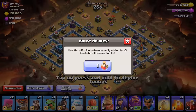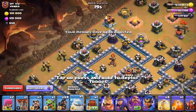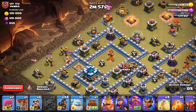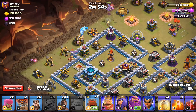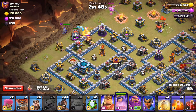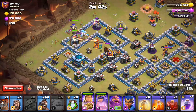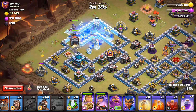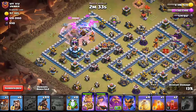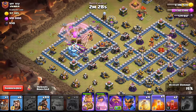Activate the Hero Boost and let's go. Change to a Wall Wrecker and get the funnel created. Baby Dragon, Wizard, Ice, Wall Wrecker, Queen — then we'll drop the King once the wall has been broken. Those heroes are going into the base. We'll drop the Rage Spell to help the Queen deal with the enemy Hound and to help the troops get to the Inferno Tower or to the Town Hall. Poison Spell on the Lava Pups.